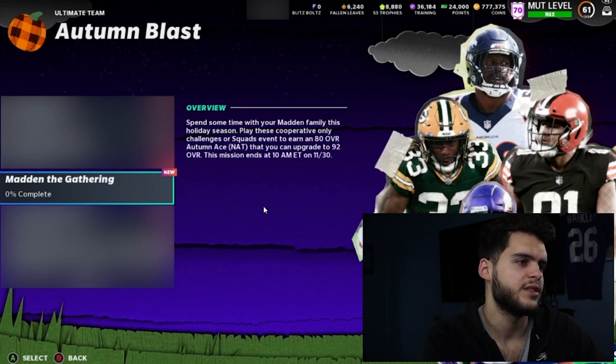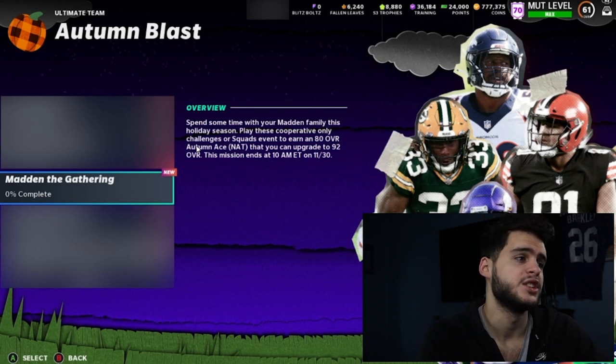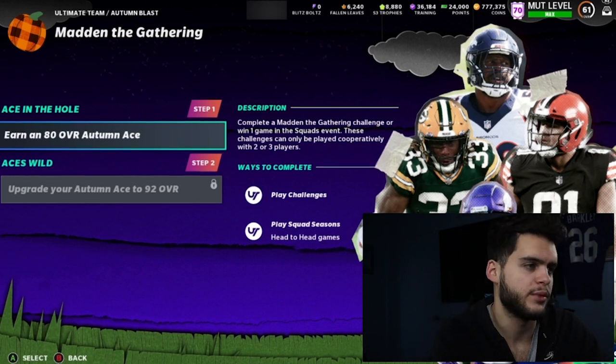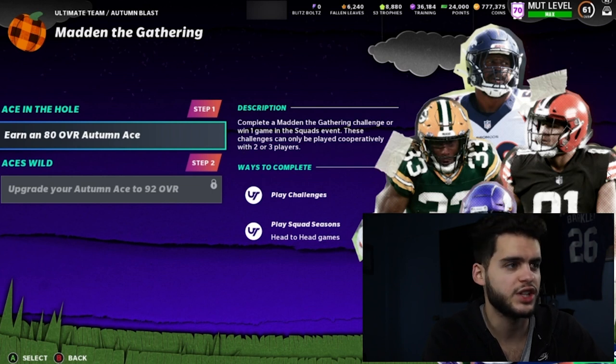Next we have Madden the Gathering new solos. These are co-op only solo challenges or squad events — you have to play with more than one person. It's already an 80 overall automation that you can upgrade to 92, so you get another free card. You'll be able to pick Von Miller, Neil Hunter, Austin Hooper, or Aaron Jones. To earn the 80 automate, you have to play with two to three players, so make sure to check that out.